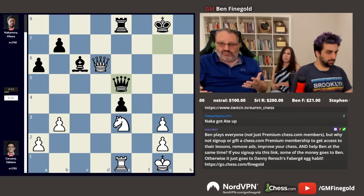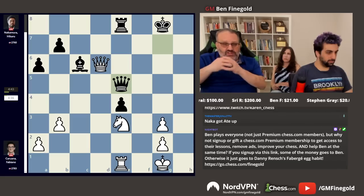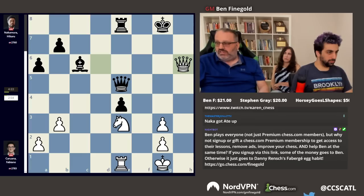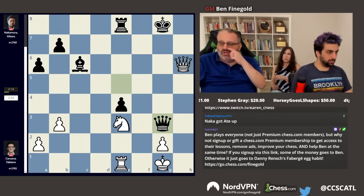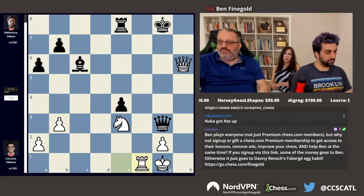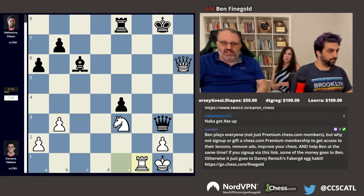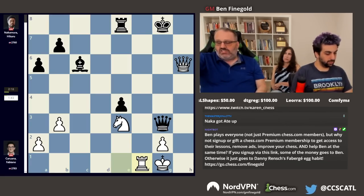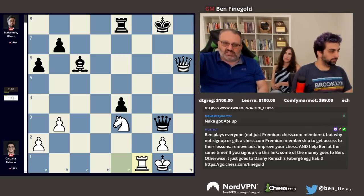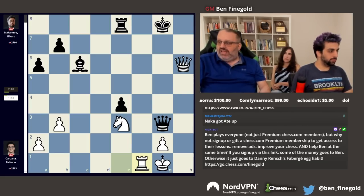Figure out whose king is safer — black's king is less safe, so white doesn't want to trade queens. White always repeats and then plays queen h6. Naka wins his pawn back, but at what cost? Rook f1, and black's position is in shambles. The king has no protection, the bishop on c6 can't go anywhere, the knight's coming to f5, the white king is very safe, and white has the f-file.